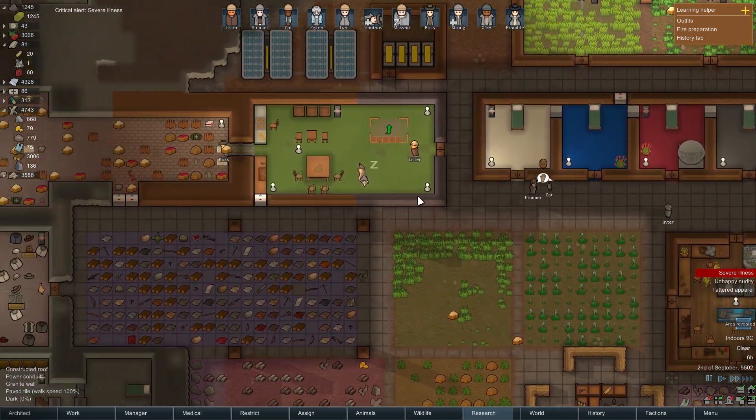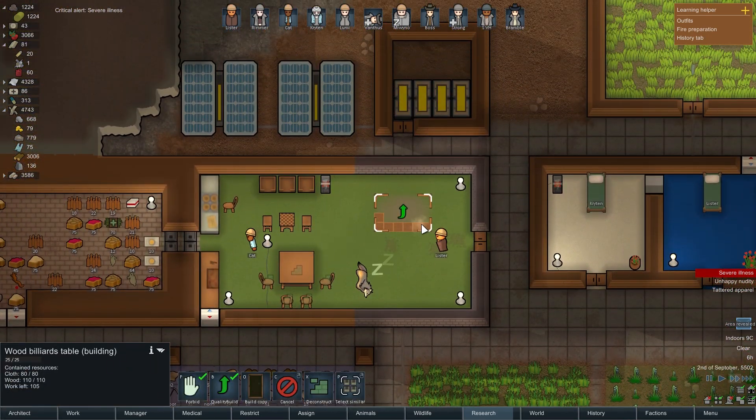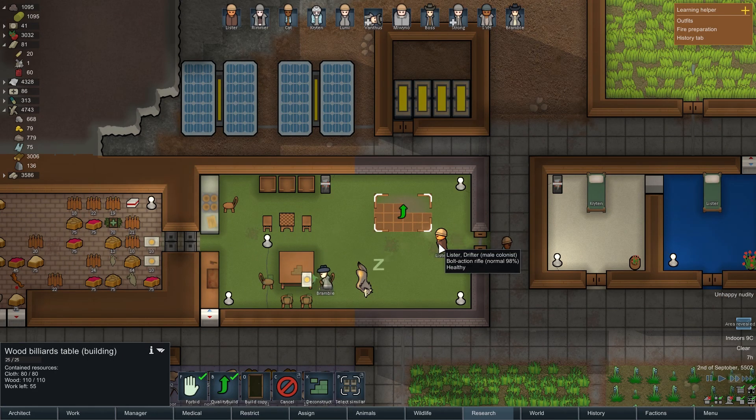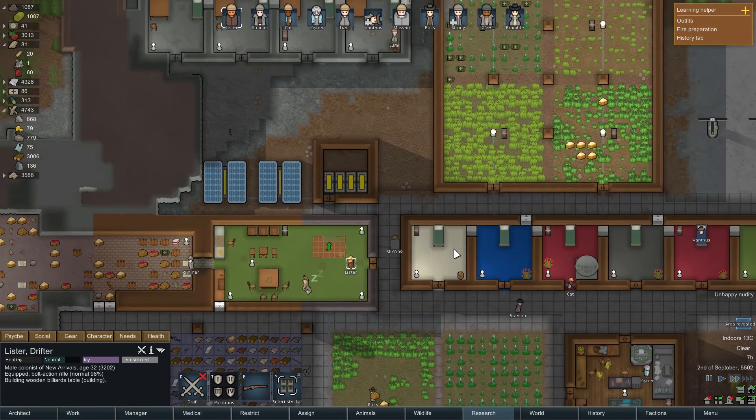Lister — Cinzano Bianco Lister — is now building the billiards table, upon which he will play and dazzle everyone and miss all the pockets as he plays.